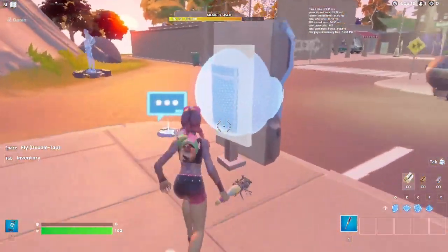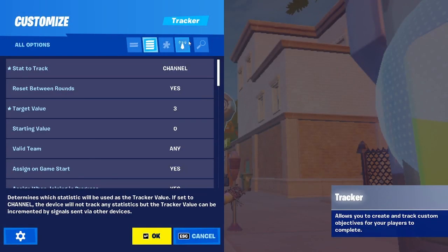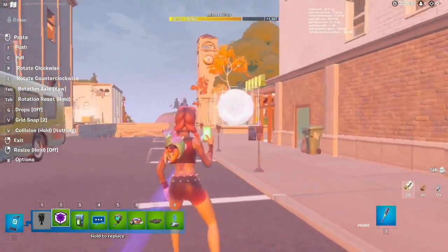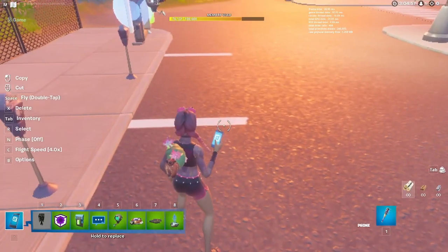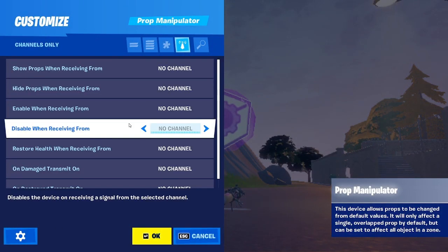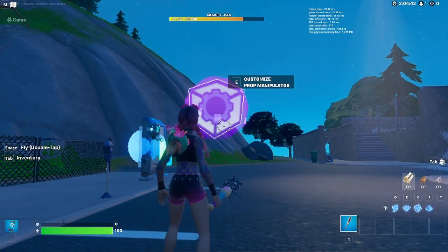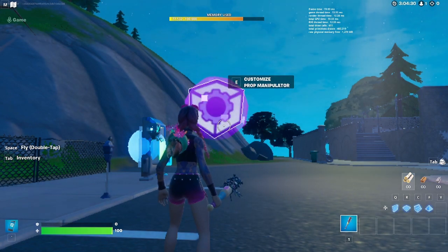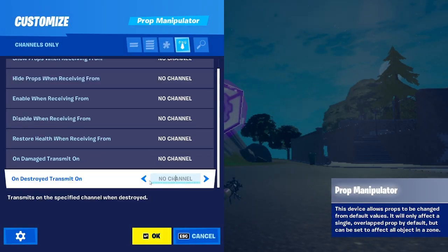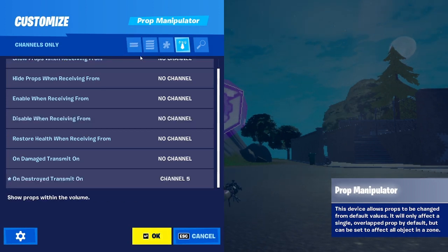Now y'all want to go back to your tracker device to see what channel your thing is on — like, increase on channel 20. So then you want to get your prop manipulator. Y'all don't have to do exactly what I'm doing, but this is my destroy challenge. If y'all want to make it a destroy challenge, y'all can do that — any type of challenge. If y'all want to know how to make a certain kind of challenge, tell me, and scroll through the tracker device, you might find what you want.